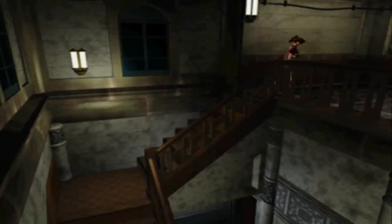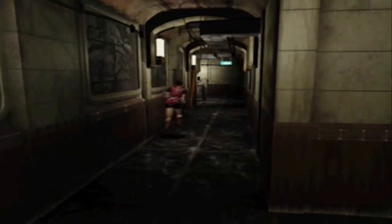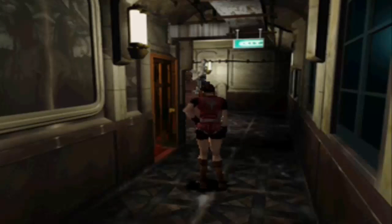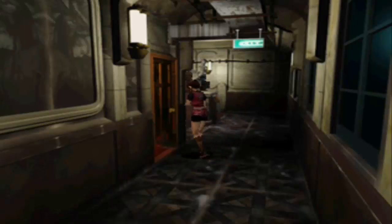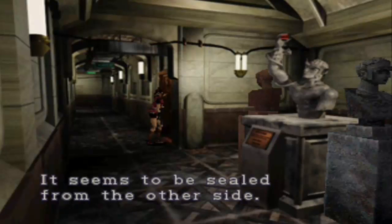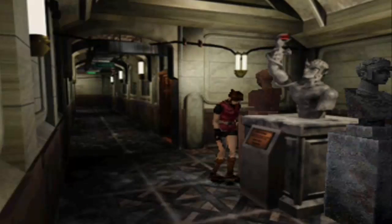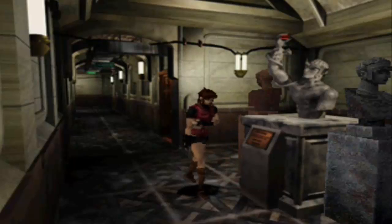I'm not auto-aiming. The door knob turns but the door won't budge — it seems to be sealed on the other side. Something's here. Let's see what this has to say.